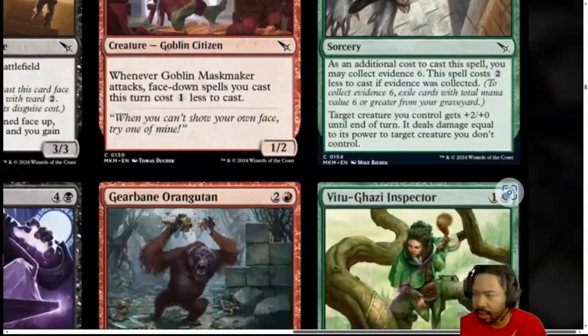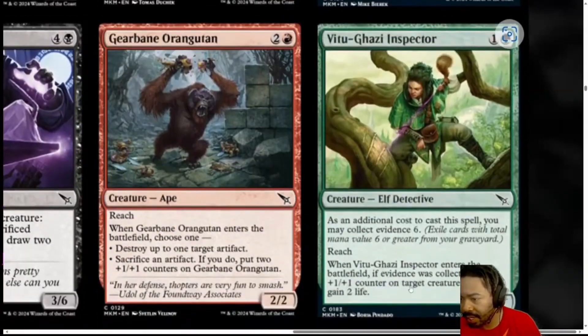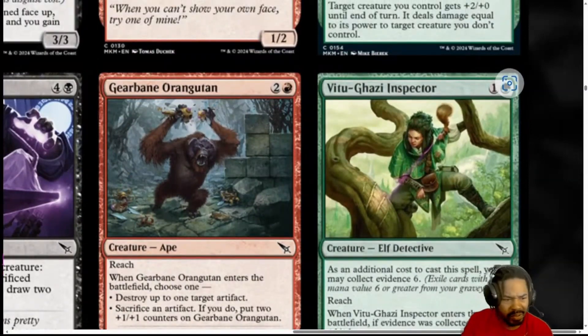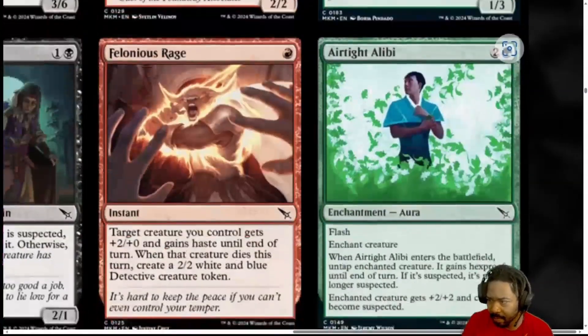Next, we have V2 Ghazi Inspector. 2 mana, 1 generic and a green. Elf Detective. As an additional cost to cast the spell, you may Collect Evidence. Reach. Whenever it ETBs and Evidence was collected, put a 1-1 counter on target creature you control and gain 2 life. It's a 1-3. I'm going to leave this at a 2. It's cheap enough to be playable, but its abilities are underwhelming.